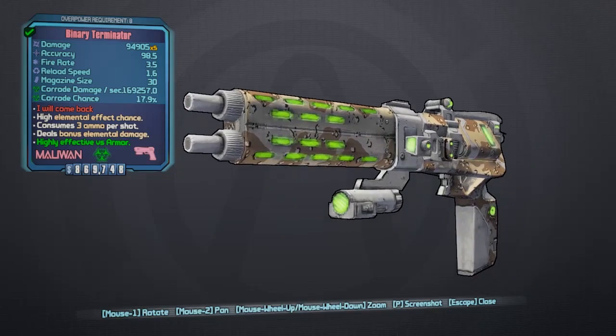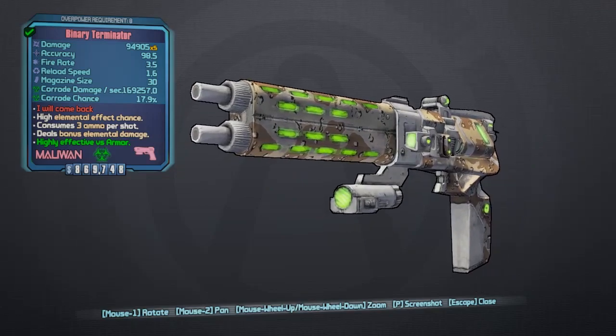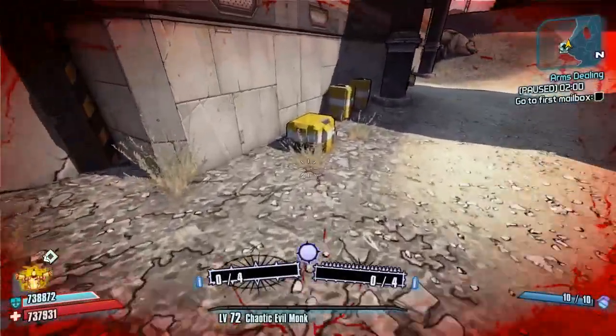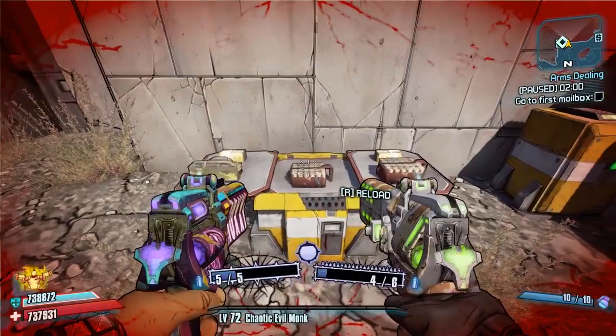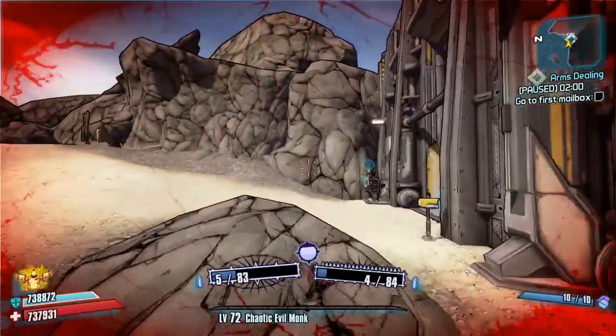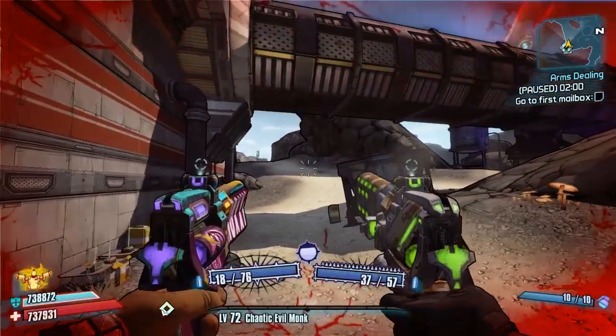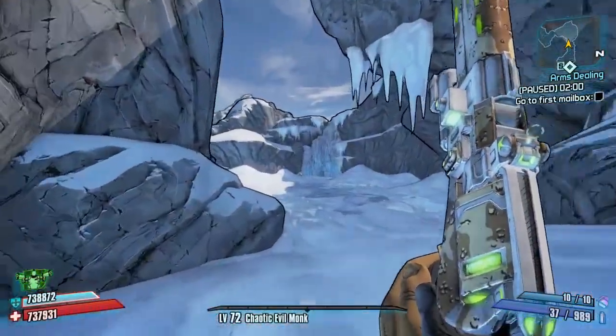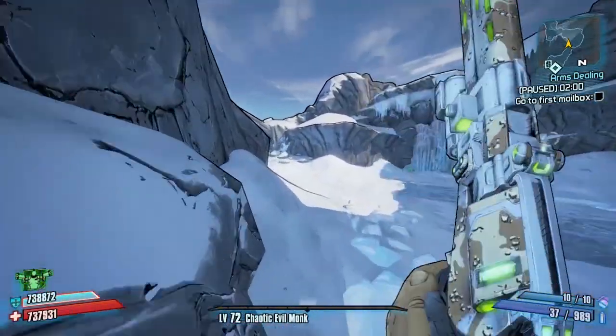The red text says 'I will come back' — I don't know if that's meant to be 'I'll be back,' which is obviously the Terminator reference, but hey, it's the mod creator's decision to put it in there and that is what it says. Like I said, we're going to be using Salvador today, just giving it a try out and hopefully having a bit of fun with it. So let's go do some killing while I tell you the changes. The map of choice today is End of the Line — we're going to go to Wilhelm and give him a nice little kill with this weapon.